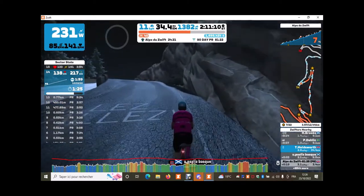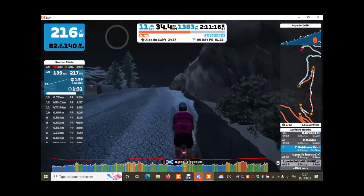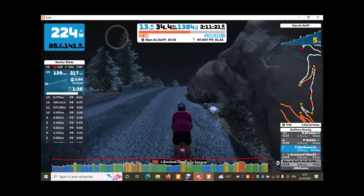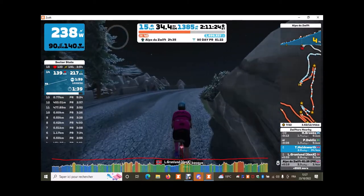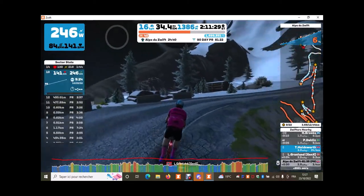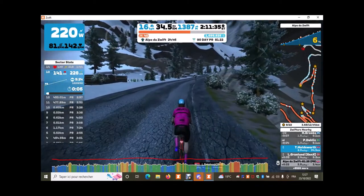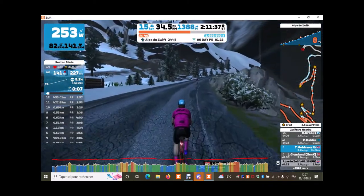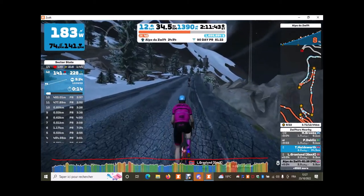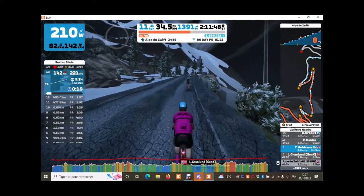Now since I'd ridden up Alpe de Zwift once, I wasn't really feeling like riding up twice in a row all the way. So I figured I would just follow the pace bot for a few corners and see how far I'd get. And what actually happened was I ended up racing the pace bot and riding all the way up to the top of Alpe de Zwift. So there you are — there's a pretty useful thing about the pace bot. It does motivate you, not only if you want to ride faster, but you can see with the time gap just how far ahead you are. And even on some of the corners you can actually see the beam of light going down to the pace bot so you can see where he or she is.